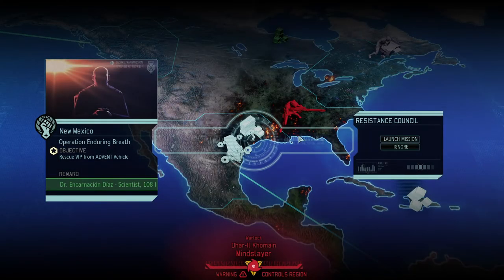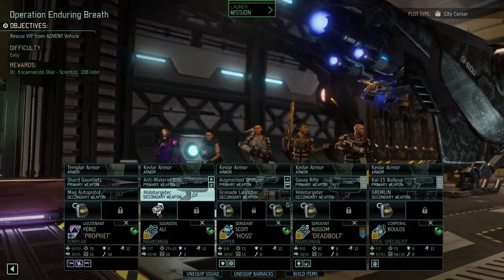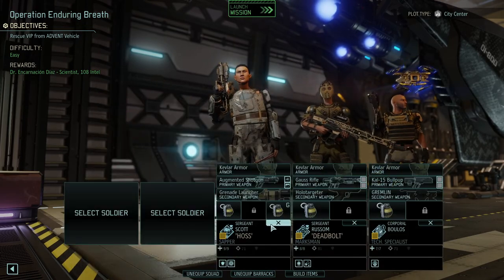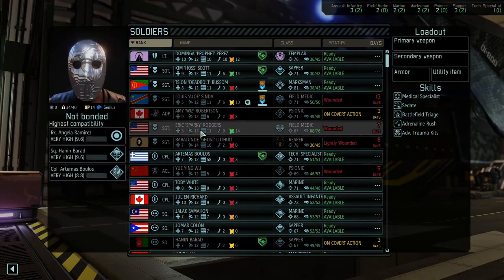Welcome back folks. We have a mission from the council — Operation Enduring Breath. We need to rescue a VIP from an Advent vehicle, and we'll get a scientist for it and 108 intel. Let's head out. We need to set up our squad, so let's do that real quick.